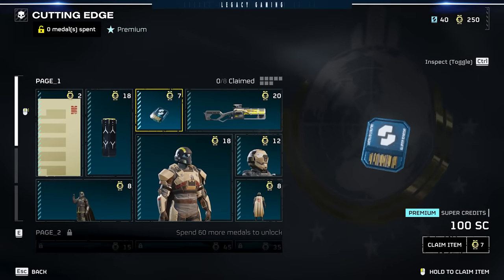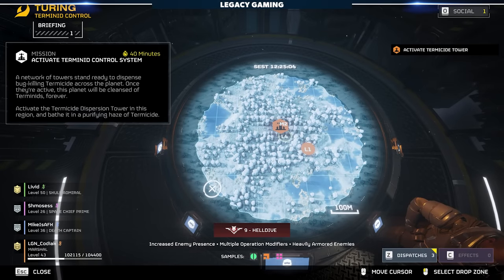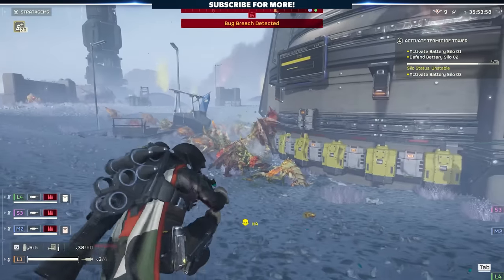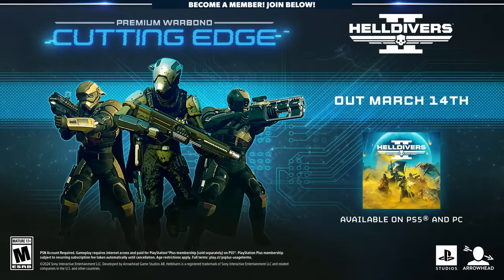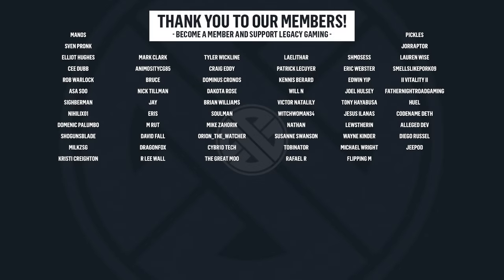So there you have it, friends — everything in the new Cutting Edge Warbond. A thousand super credits, and pretty easy to unlock the things you want if you've been saving up on your medals. There's also a brand new mission in the game you can check out to get some new medals, and all of the orders are working now, so it shouldn't be hard to pick up enough medals to buy all the items you're looking for. Let me know what you think of Cutting Edge in the comments down below, hit that thumbs up if you like our Helldivers 2 videos. My name is Kodiak, and from everyone here at Legacy Gaming, thanks for watching and play on.